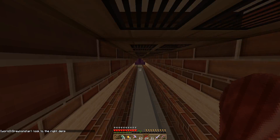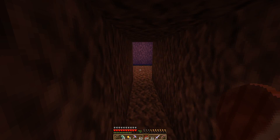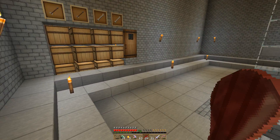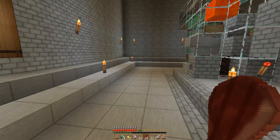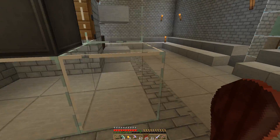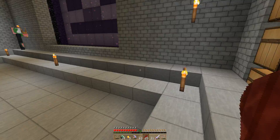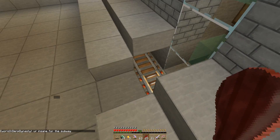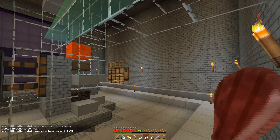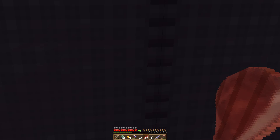I found two skeleton dungeons that were almost close enough together to keep them both active from one spot — they're just a little bit too far apart. I built it out, put a little skeleton behind the portal, and I just finished this sorting system. It's got a mine cart that runs around so you get in and it just goes around and activates each one of the dungeons. I didn't want to spend too much time over here.